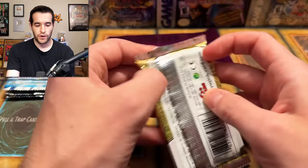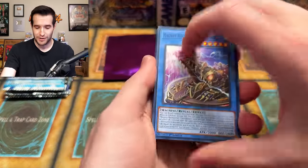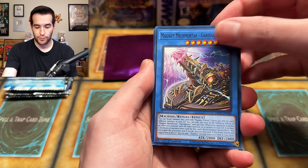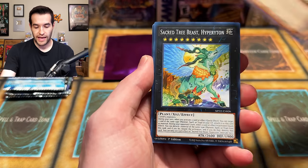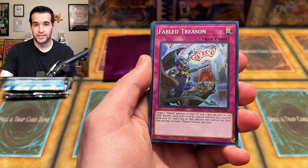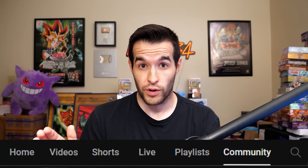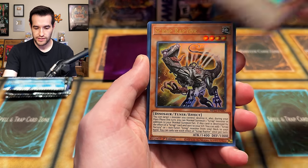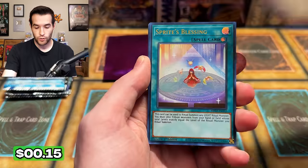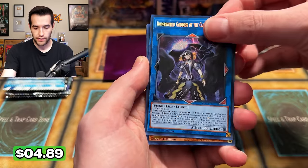We're going to do the 2022 to Pharaoh Gods pack first. Let's see if we can get that Pot of Prosperity, even though it did get seven reprints recently. We pulled Arm Dragon Thunder, Mouse Click, Link Apple, Sacred Tree Beast — remember, this is the giveaway, so all these cards can be yours. Go check the community tab; a lot of winners have been announced. Ghost Warner, Flounderies, Scrap Raptor Ultra Rare, Sprite's Blessing, Underworld Goddess of the Closed World. Not bad.